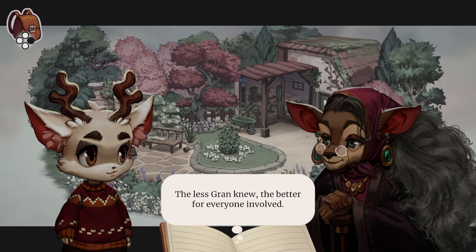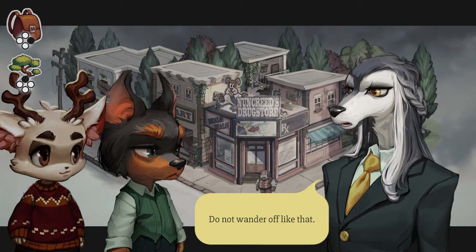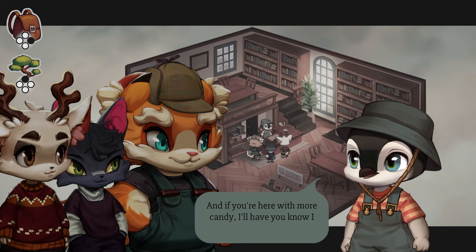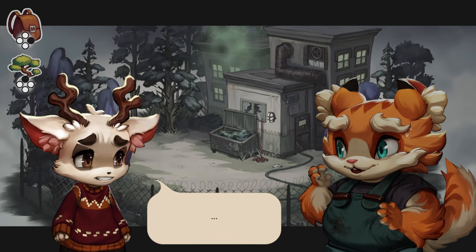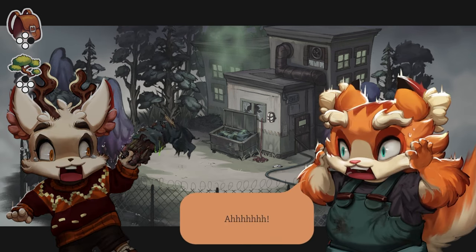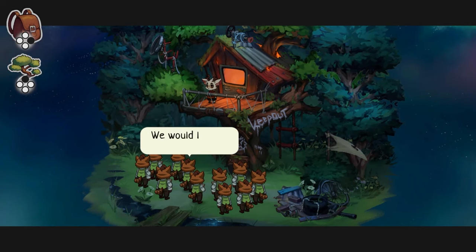The handcrafted art style of Beacon Pines' locales really sells the storybook setting. And where do I even begin with these character designs? I was enamoured from the moment I laid eyes on them, particularly the delightful librarian. Despite the gorgeous exterior, Beacon Pines hides some creepy sci-fi secrets, which create an excellent pace for the story as you become lulled into the cosiness before being snapped back into the spooks.